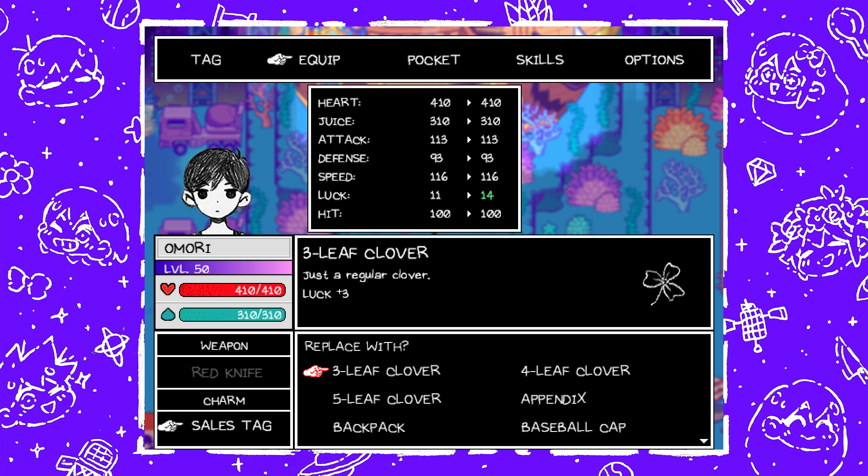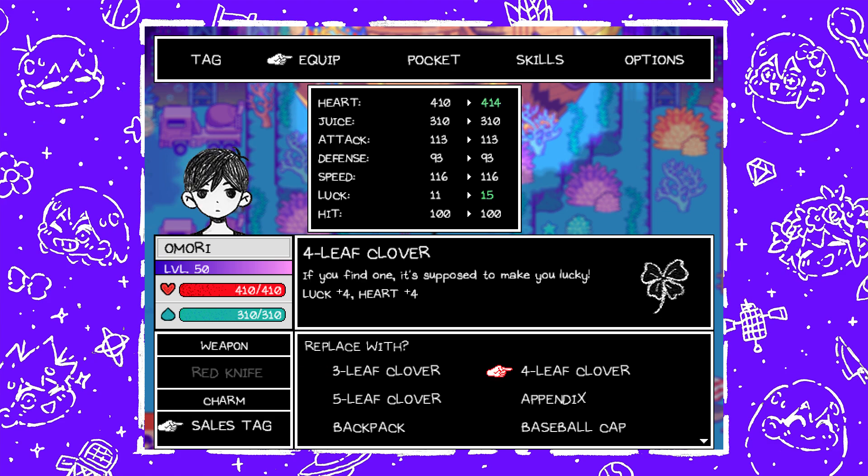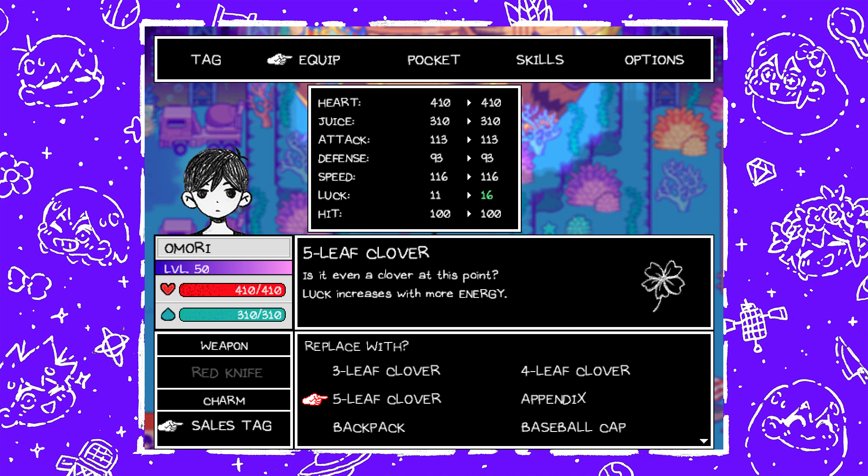Three Leaf Clover — just a regular clover, increases luck by three — found at the Vast Forest on the west side. Next is Four Leaf Clover; this increases luck by four and heart by four. Just talk to Mountain at the train station as Hero and you'll get this. Next is Five Leaf Clover — luck increases with more energy, so it increases luck by five, and the more energy you have, it'll increase luck even further.